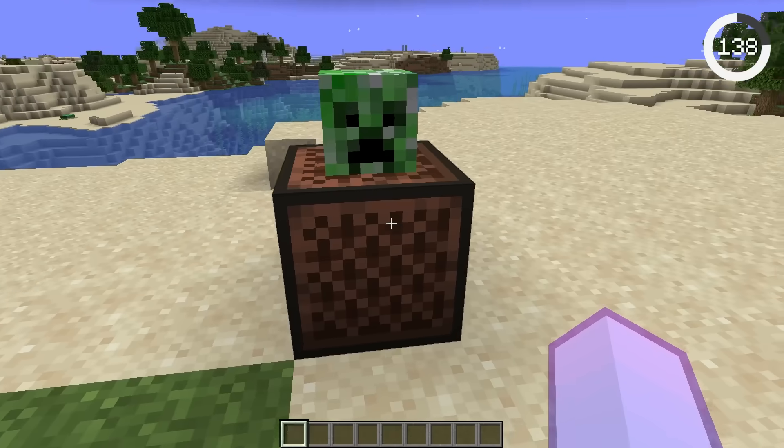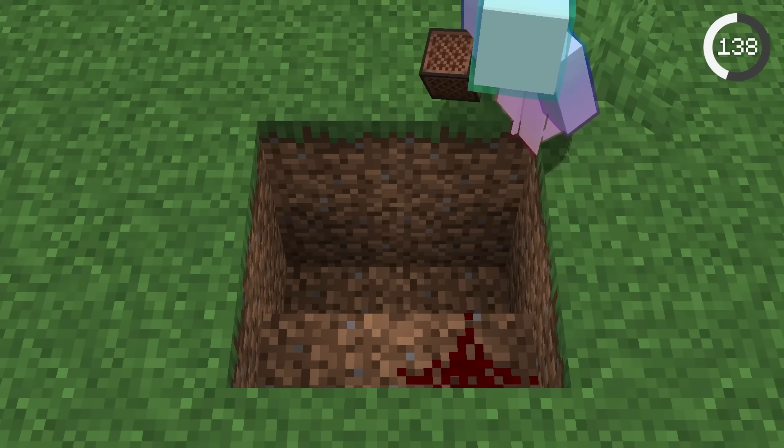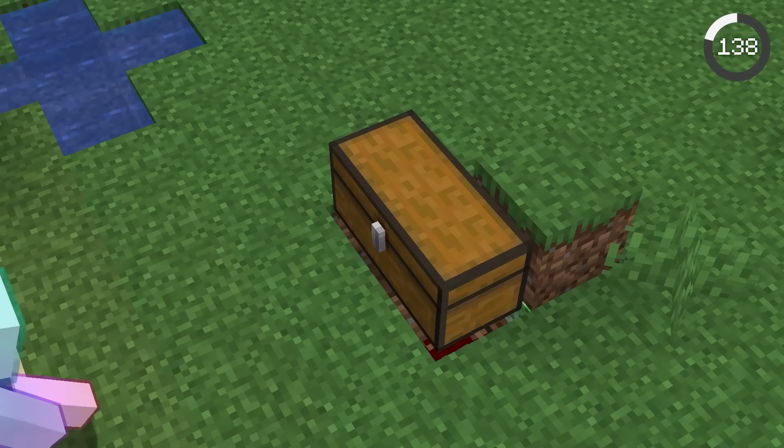That sound wasn't a creeper — it was actually a note block. When you put a mob head on a note block, it plays that mob's sounds. You can hide this under a trap chest to make a creeper sound play whenever it's opened. This is truly evil!